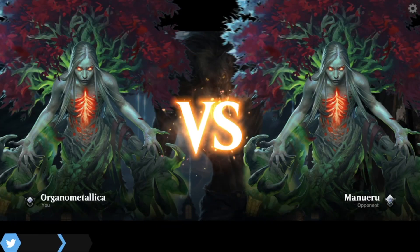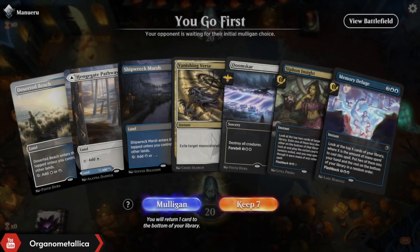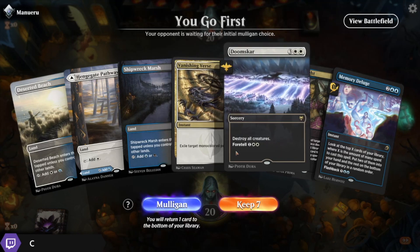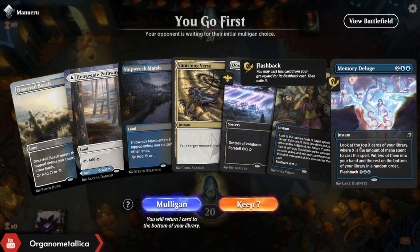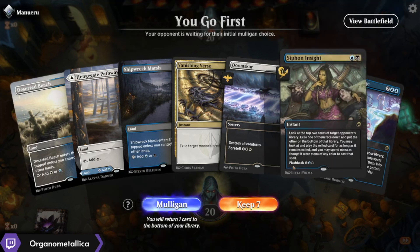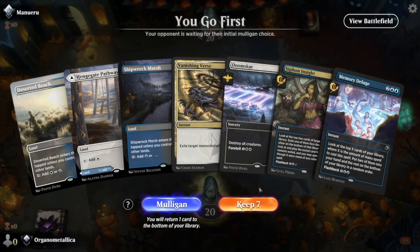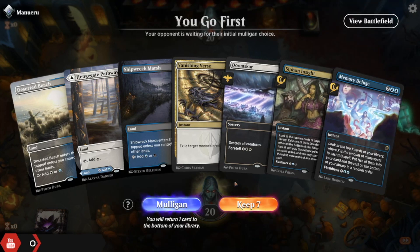Alright, we've found our first opponent — I've probably just destroyed the pronunciation but good luck. So this opening hand, I actually like it. We have access to some premium removal against the creature deck, we've got a way to draw cards later, and if we're up against a deck that isn't looking to turn creatures sideways, Siphon Insight might be a way to hedge up this hand. If this is control it's going to be a much harder game, but if it's not, this is going to be a really great opener, so I'm happy to keep this.